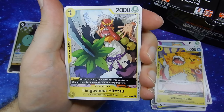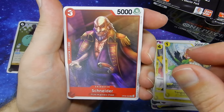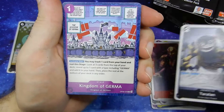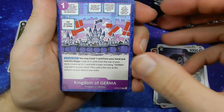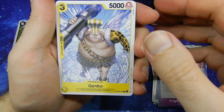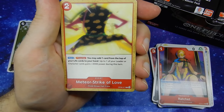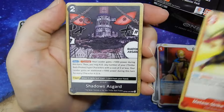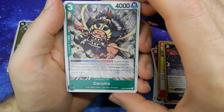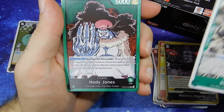We move on to Tenguyama Hitetsu — geez, I butchered that. Schneider. Taralan. Kingdom of Jerma. Stage God. Genbo. Ratchet. Meteor Strike of Love. Shadow Asgard. Daruma — looking, I guess, a little bit like a Daruma.